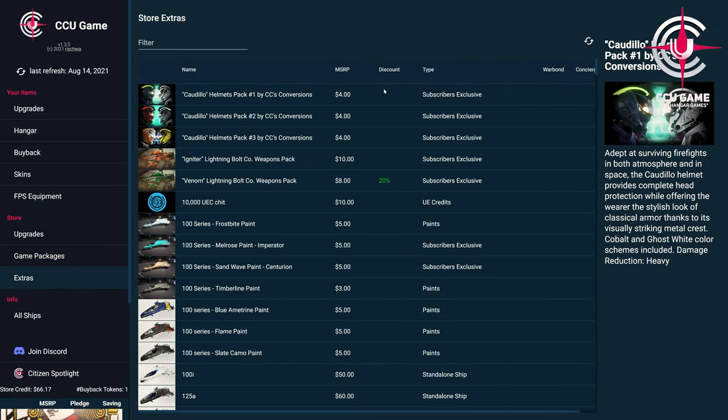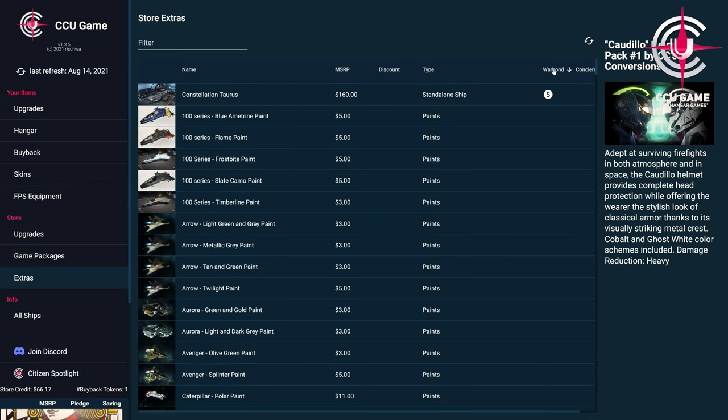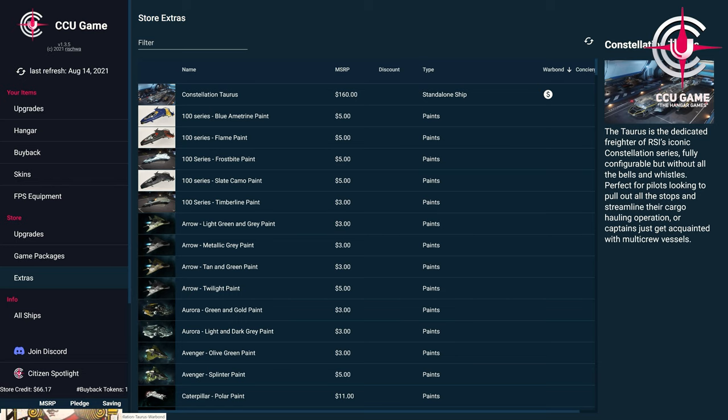And finally, we come under Extras — everything else that is available for us in the pledge store. As a subscriber, we have the complete subscriber store. Of course, all the special packages, skins and everything else hiding in the different sections of the store.